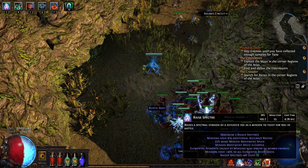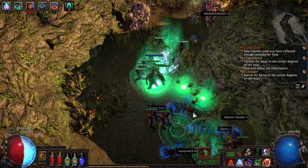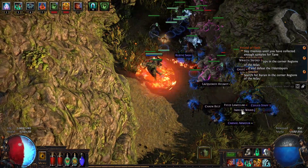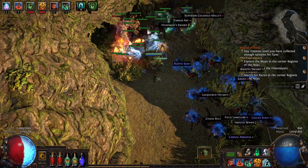Let's get our specters — do we only get three? Yeah, three. Get our resistances up, our Rot Golem, and our Holy Relic. And I would say we are video game players now.